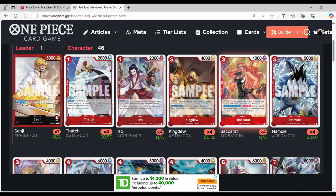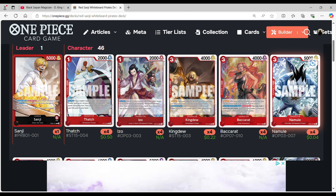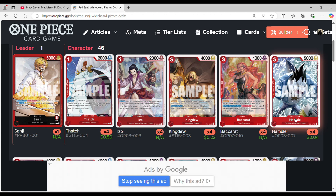You'll notice we're playing more vanillas in this deck. We're maxing out on Namule. The reason is that with Red Sanji you can turn him into a character with Rush, although he may be a vanilla. This essentially helps hit your opponent early game as much as you can, to make sure to target their life and do as much damage so you're not being slowed down. You get straight forward with this deck and push as much as you can.